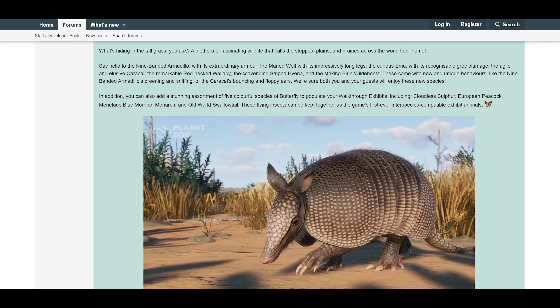These animals come with new and unique behaviors like the nine-banded armadillo's preening and sniffing, or the caracal's bouncing and floppy ears. In addition, you can also add five colorful species of butterfly to your walkthrough exhibits, including the cloudless sulfur, the European peacock, the blue morpho, the monarch, and the old world swallowtail.